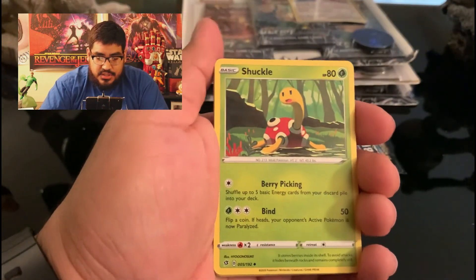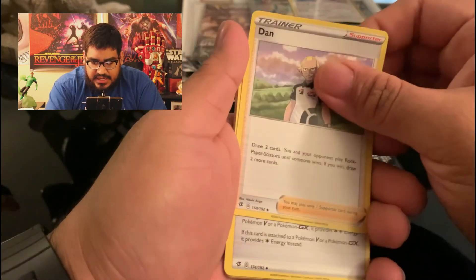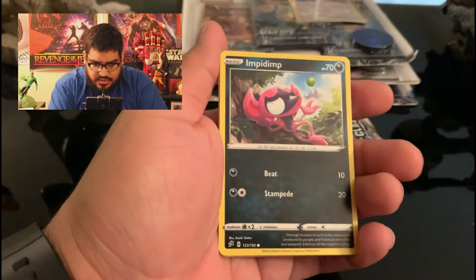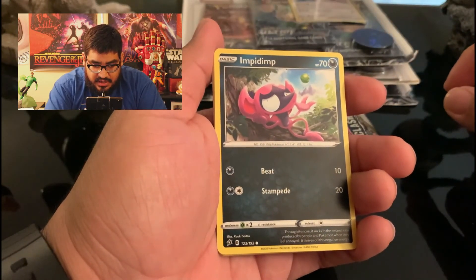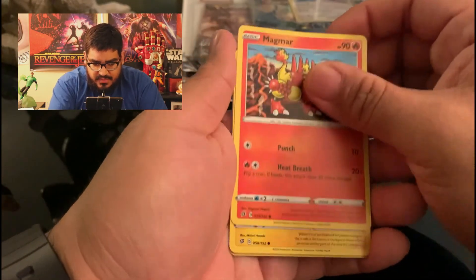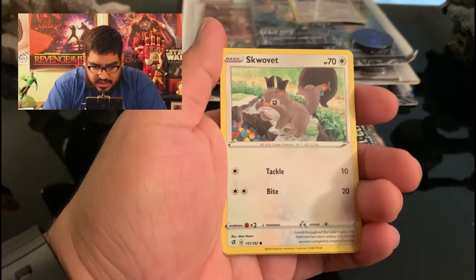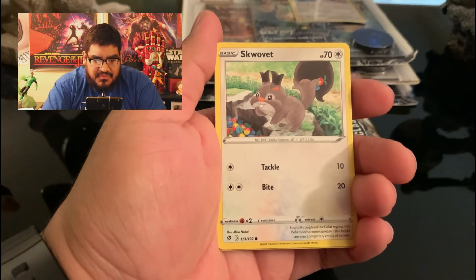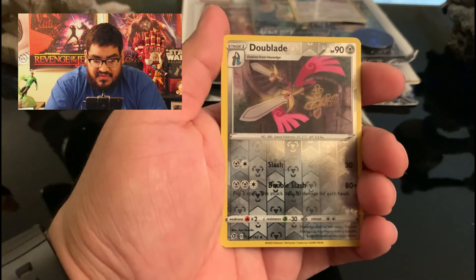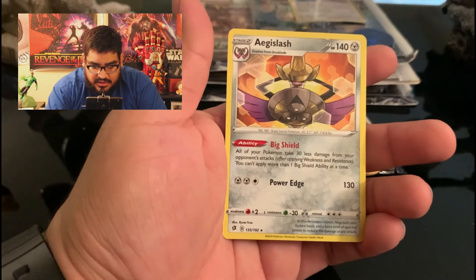Alright, so we got Energy, Twin Energy, good old Magmar. We got a Reverse Holo with Double Blade and the Hailstorm. I'm not looking at the rare card until the end. Let's see what we get.